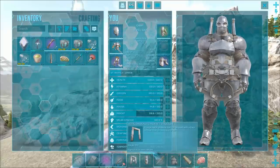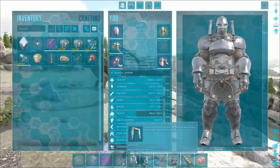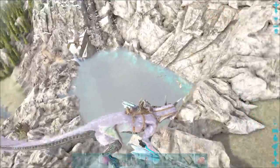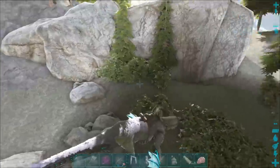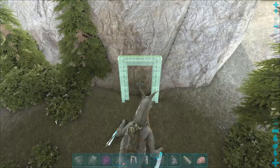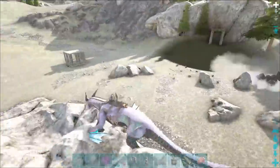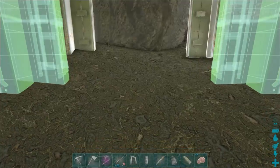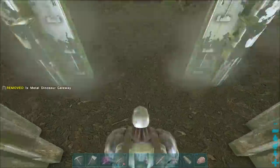I actually did bring stuff to make myself a griffin trap. I brought two metal dinosaur gateways and a dinosaur gate, which you don't need metal for, by the way. Stone works just fine, you can even use wood if you wanted. I just used metal because I have plenty of it. Alright, I've got the griffin chasing me, but I want to make the trap right here - I think that's a pretty good spot. Let's place the first one down. I'm just going to let it sit there attacking my mana while I finish this trap up.